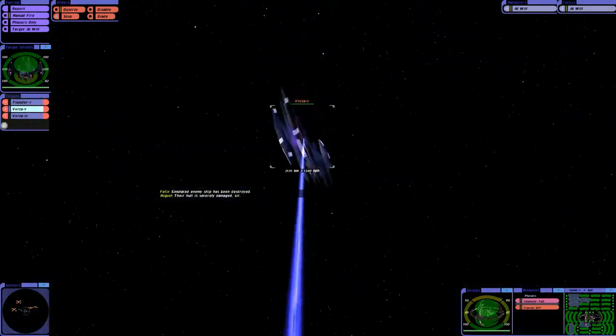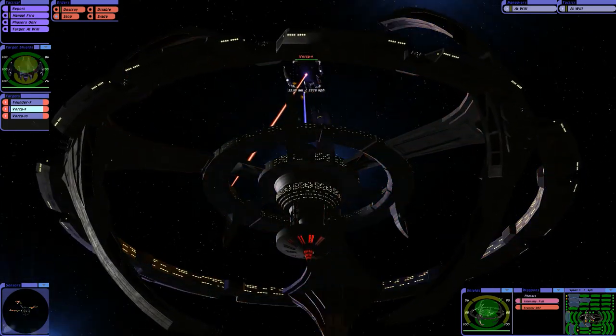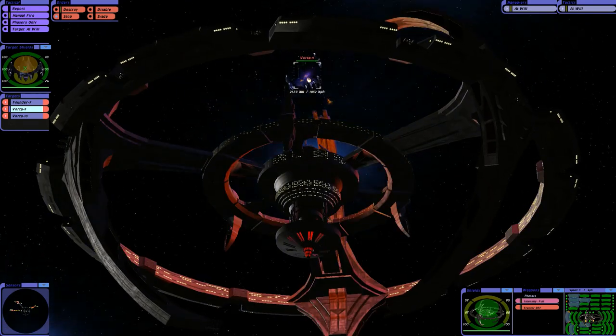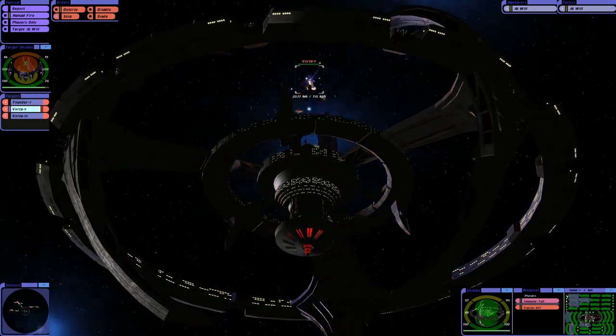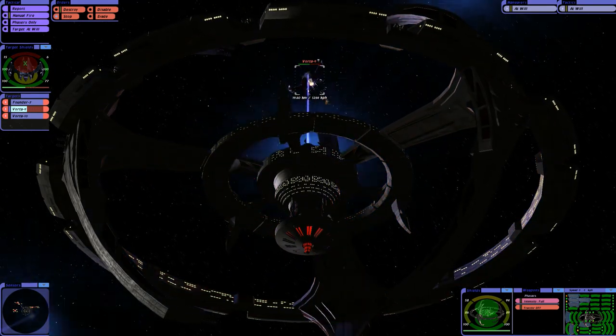What did Cisco say? They had 5,000 photon torpedoes. I think it took about a thousand just to destroy that one Founder ship. So what, we can take on 5 Founder ships if we're lucky.